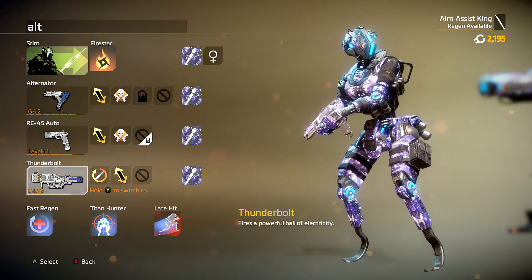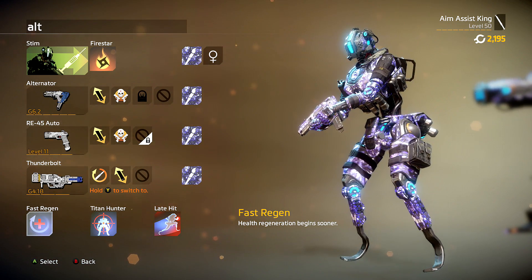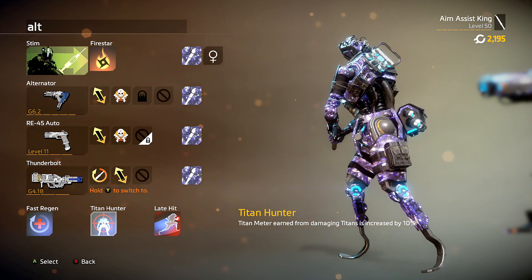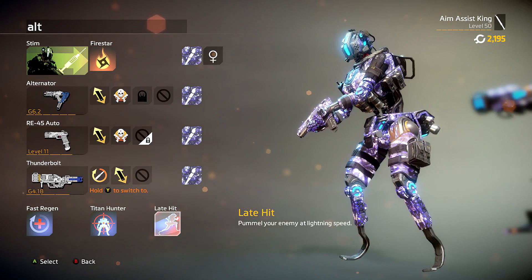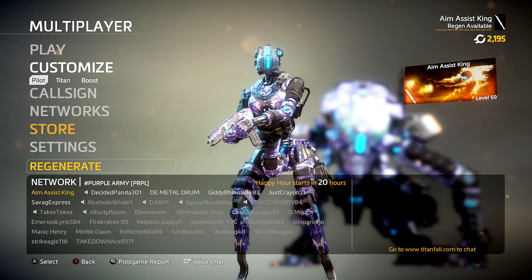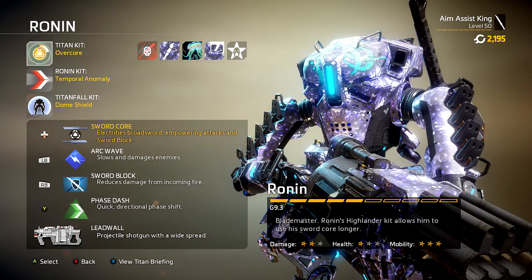As for our secondary weapon, we're going with the RD-45 pistol, the thunderbolt for our anti-titan weapon, fast regen, titan hunter, and late hit. The goal for today is to just improve my hipfire aim. I go back to SMGs every now and then and I feel like I lose my ability to aim with hipfire. No aiming down sights - that's the goal. We're also using the fire star. As for our titan, of course we have Ronin Prime with the supernova purple army camera - sleek and sexy. We're using overcore temporal anomaly. Let's get started.